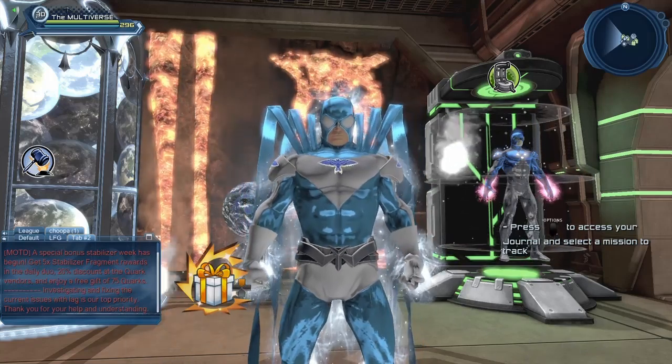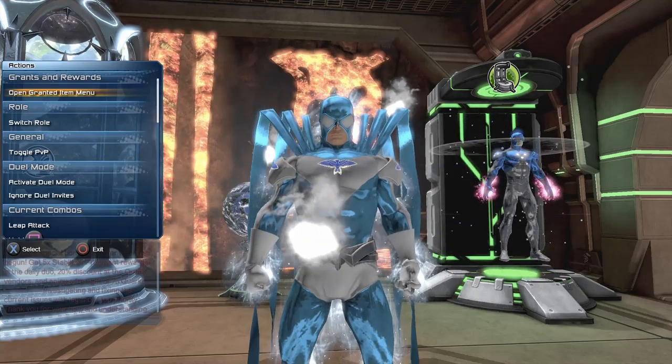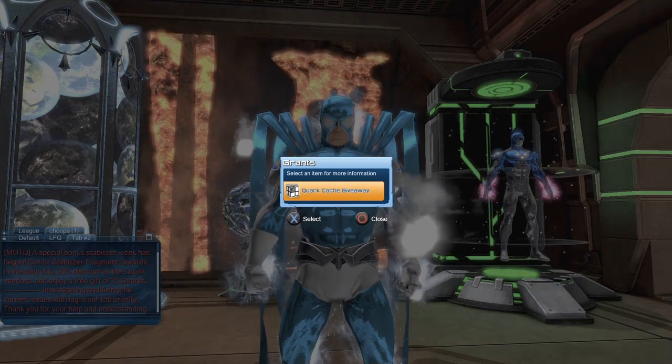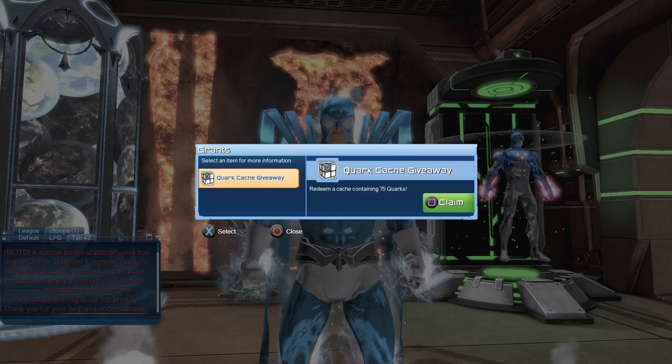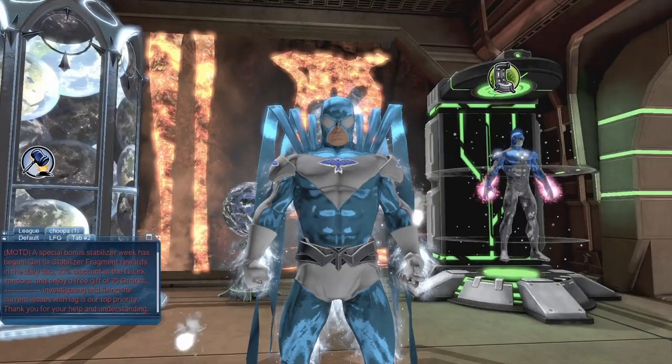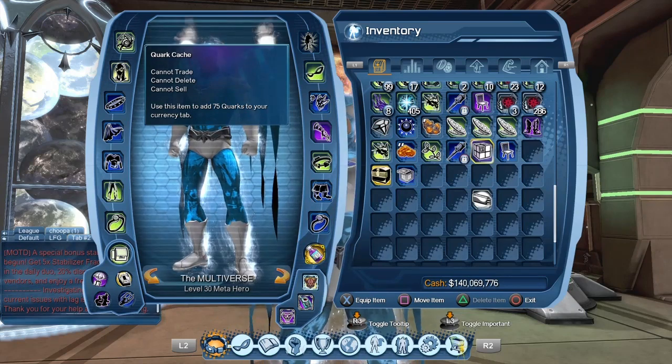So let's go up with the D-pad. You saw there was a little gift on our screen, so open the granted item menu. Let us do that. So the Quarks cash giveaway — let us select it and then let us claim it. So if you go into our inventory, you can see the Quark cash.